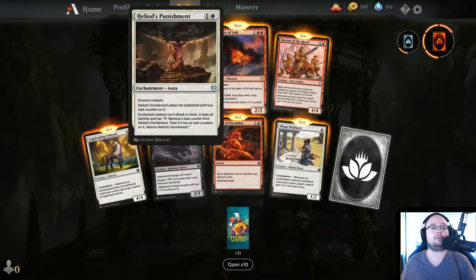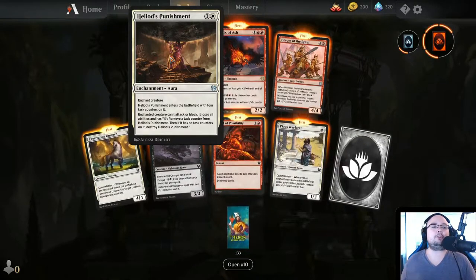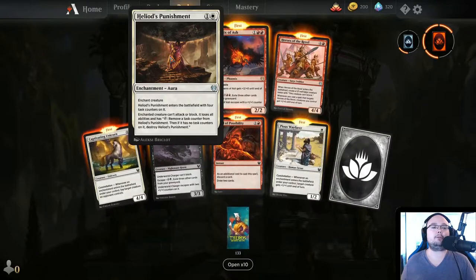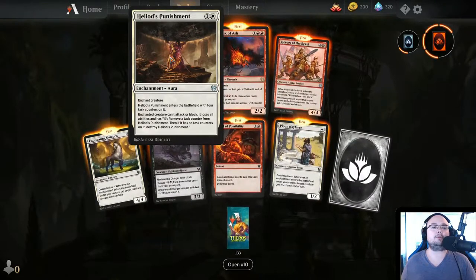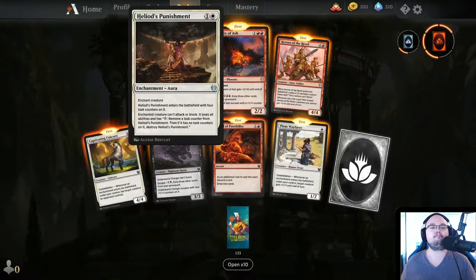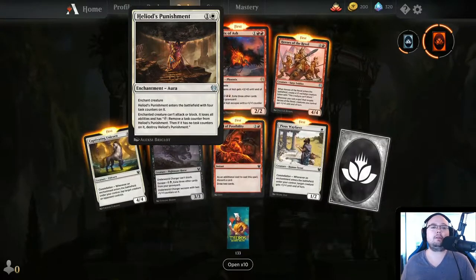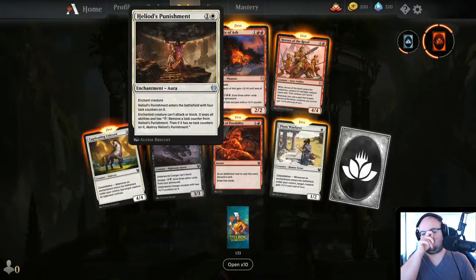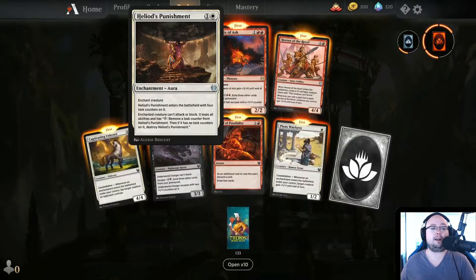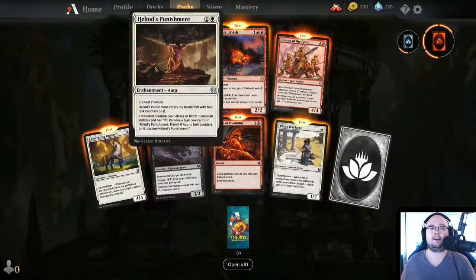Heliod's Punishment — 2 mana, Enchant Creature. Enters with 4 task counters. Enchanted creature can't attack or block, loses all abilities, and has tap: remove a task counter. If there are no task counters on it, destroy Heliod's Punishment. It's cheap, I like that, but you could just play Prison Realm for 1 more mana which actually exiles it. So I kind of don't like this.